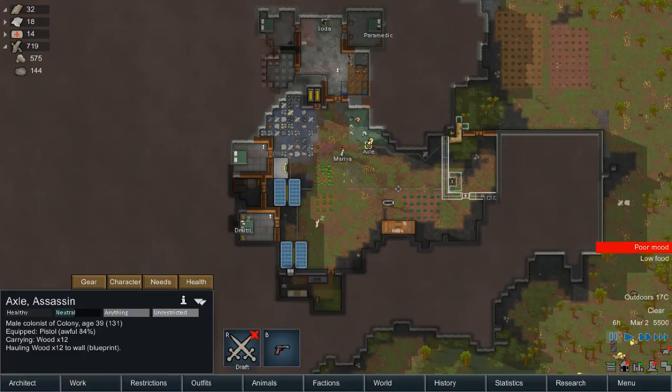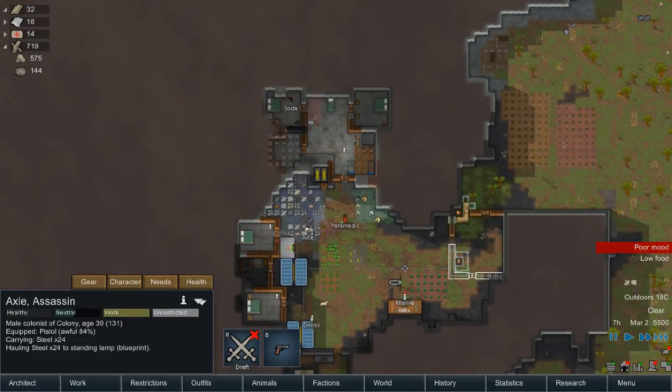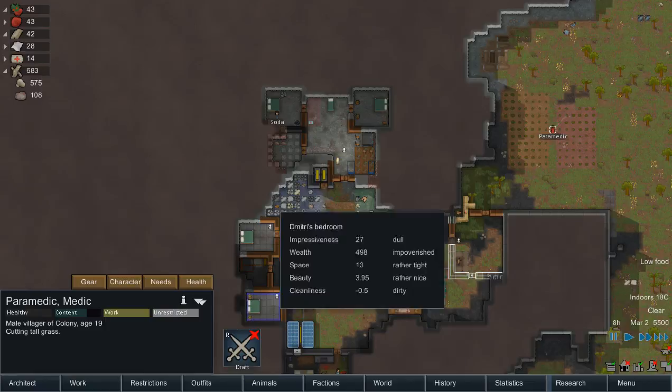I'm just going to start building my outer wall. That's perfect. So does mining. Okay, let's go back to harvesting and so on.